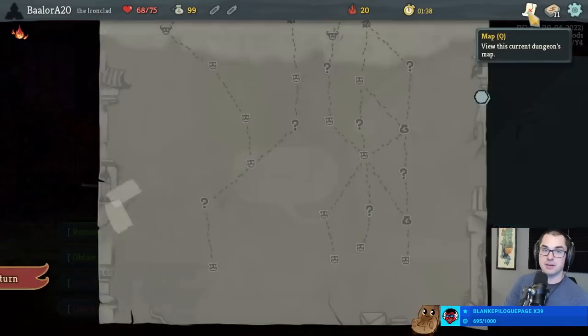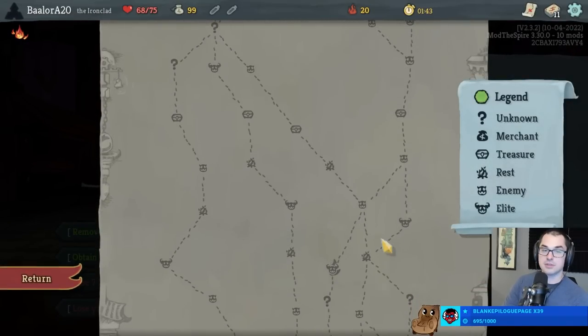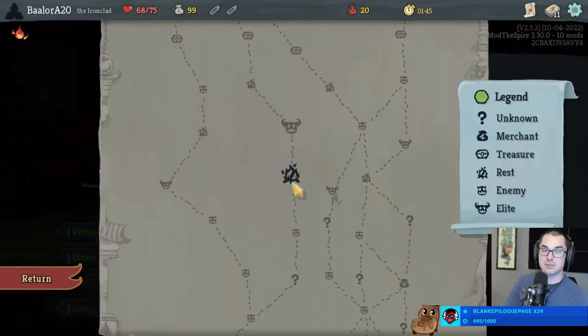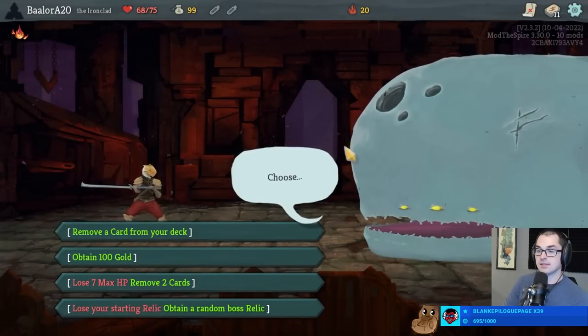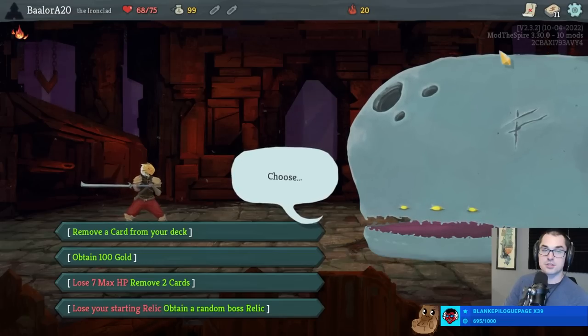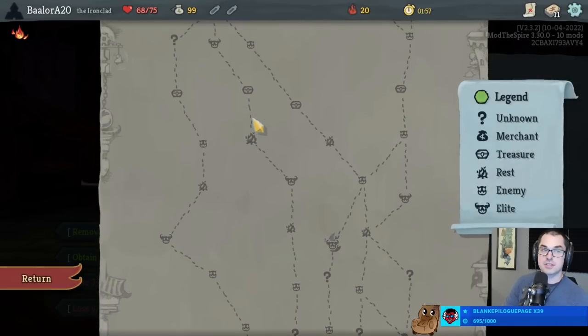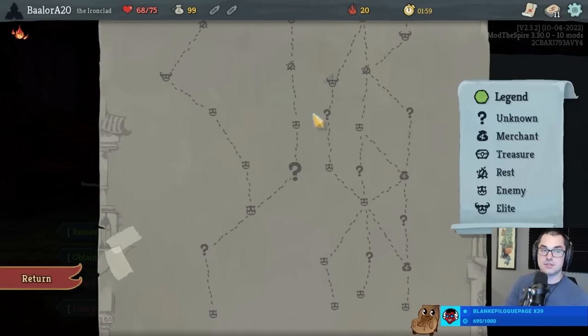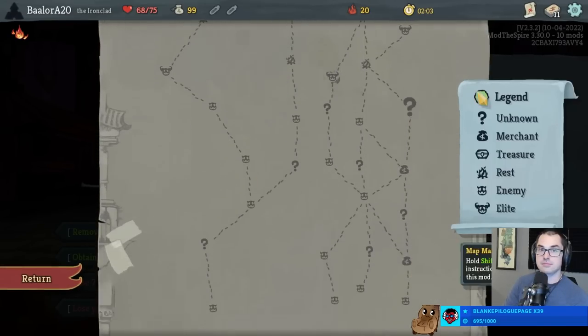Let's go with a hundred gold star here and hit one of these early stores. Take a two-elite path - it seems a lot more reasonable. I really do like the remove-two start. Strikes are such a sad card for the clad; I'm just not convinced I can actually do this path with a remove two - well, actually...